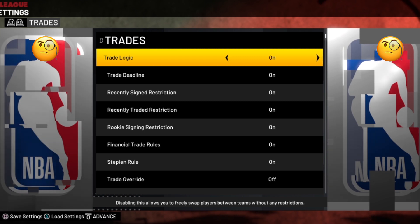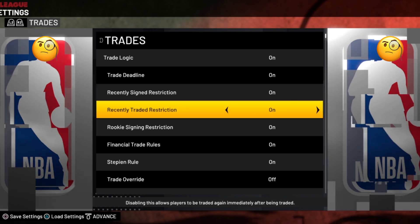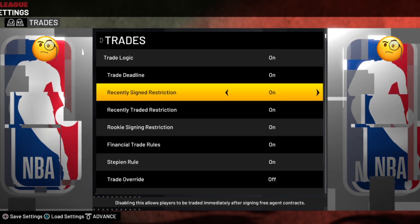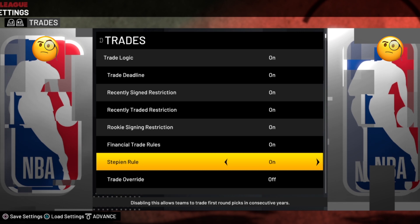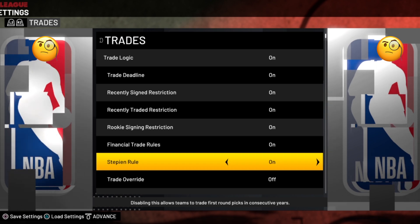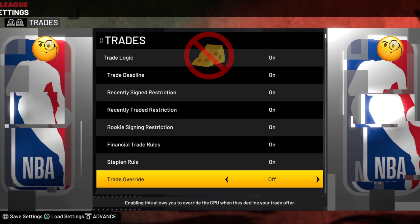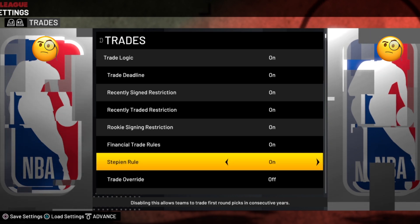First of all, trade logic — of course we want that on. And we want the trade deadline on, just like in real life. Now we've got recently signed, recently traded, rookie signing restrictions, and the Stephen Jackson rule. They're all more complicated in real life, but for the purposes of the game I like to have them on because they help make things more realistic and keep cheese out. Same reason we want trade override off.